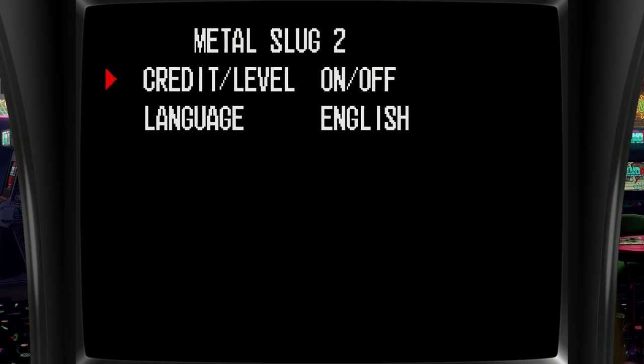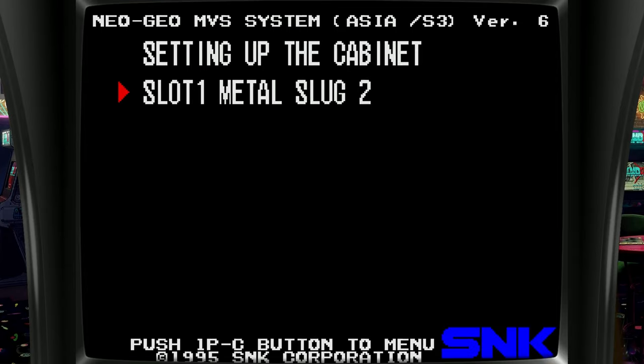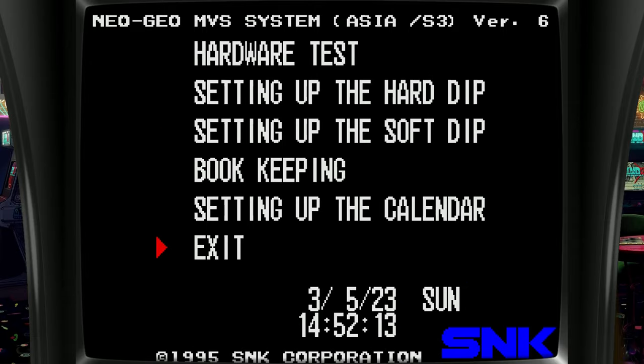On the next screen we also have some language settings, but these options are different per game. Once we're done here, we back out. Then pushing Exit will save the options.